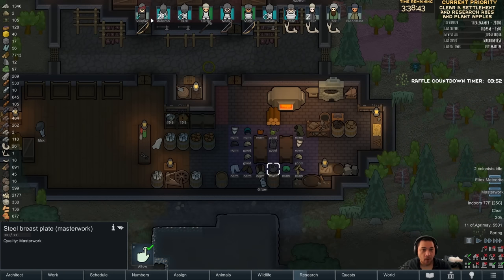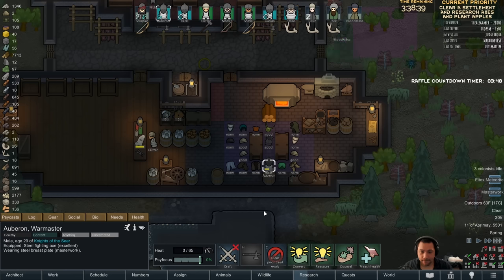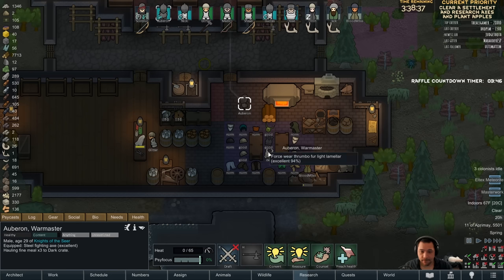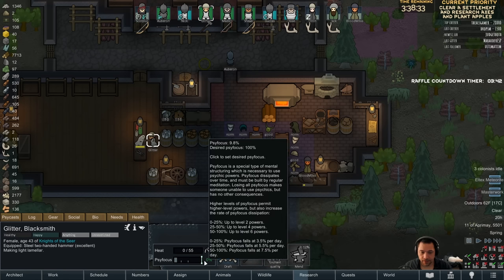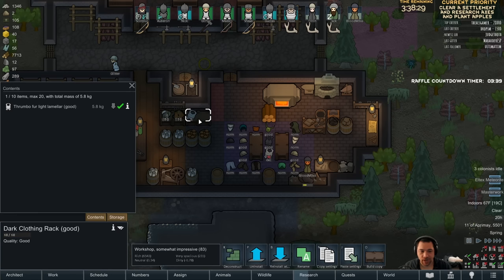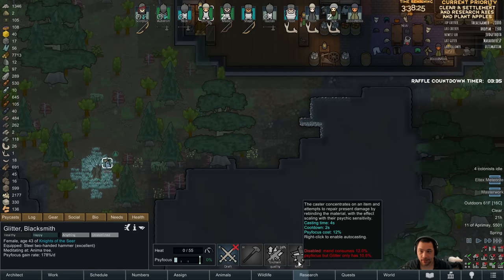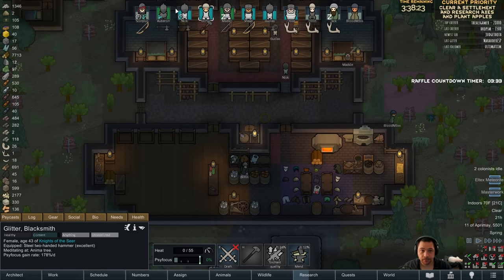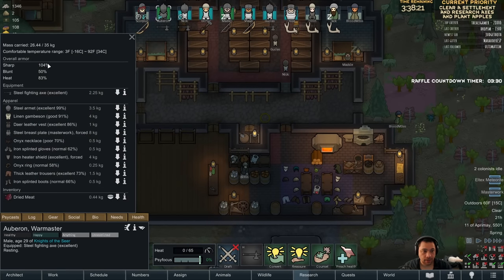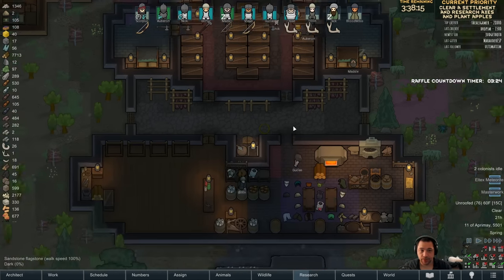Masterwork Breastplate. Oh. Auberon, I am waking you up for that. And Glitter. I'm going to forbid this one, because it's 94%. It's just shy of what gets put on the rack. But I'm forbidding it so that I can mend it, so that it becomes 100%. Auberon, your gear actually really didn't go up very much. But I'm pretty sure you're super tanky.